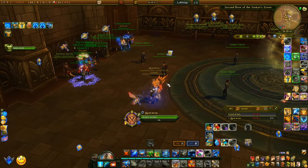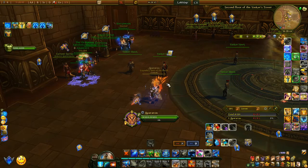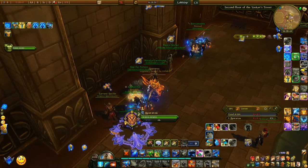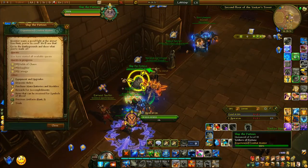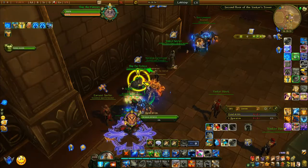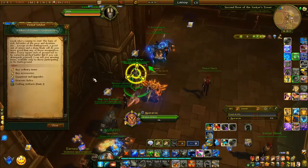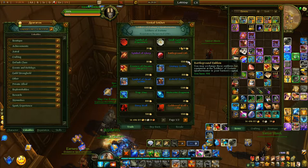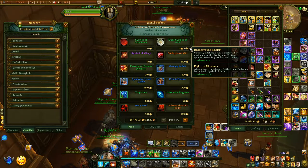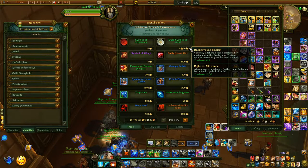Make sure you have these done before you go over to the dailies for the gold income. First thing for weekly gold is the battleground emblems. This is the most obvious income for everybody playing the game. Simply do battlegrounds — battlegrounds give you a currency called battleground emblems, and with those emblems you can buy small symbols of gold. You're only limited to 75 symbols of gold a week, and this resets every week — that's why it's a weekly income.